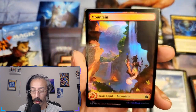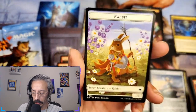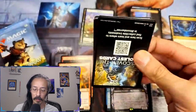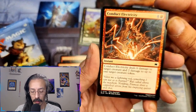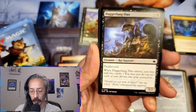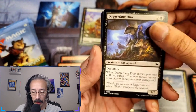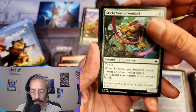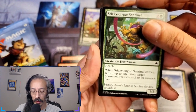Beautiful foil mountain and a foil take out the trash. One-one rabbit token. Conduct electricity — six damage to two target creatures, two damage to up to one target creature or token, so up to eight damage spread between targets for five mana — that's not too bad. Dagger fang duo, three-two deathtouch. Sticky tongue sentinel — three-three reach for three.